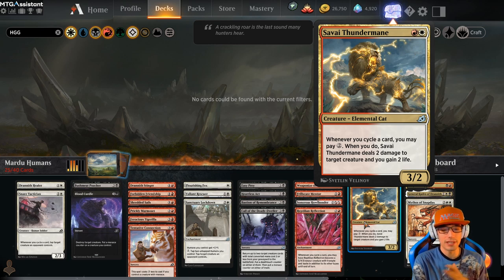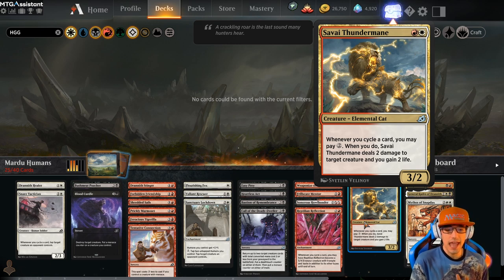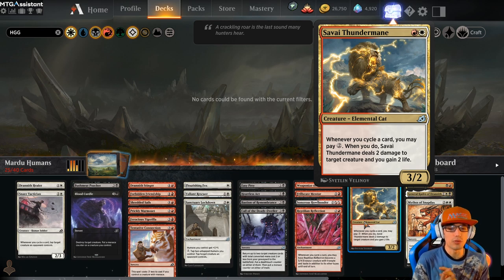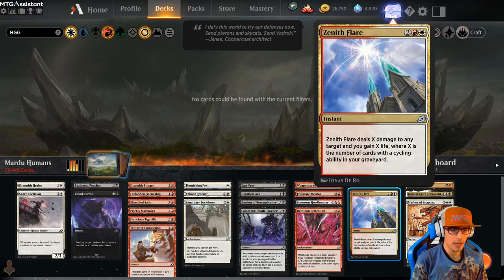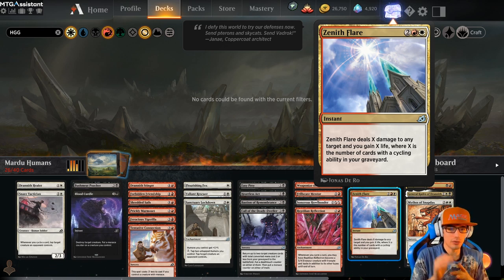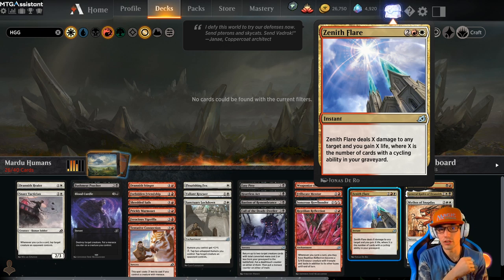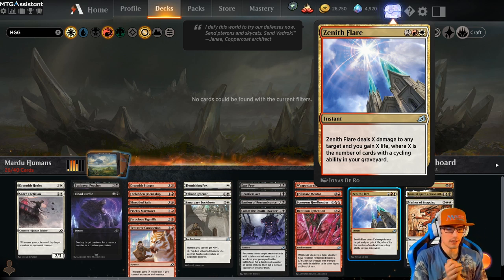We also have Savai Thundermane for 2 — it's a 3/2. Base stats are very nice, but it's a cat, so no human anthem from this. Whenever you cycle a card, you may pay 2 — Savai Thundermane deals 2 damage to target creature and you gain 2 life. So this is a great way to remove small creatures from the field. We have Zenith Flare for 4 — an instant. Zenith Flare deals X damage to any target and you gain X life, where X is the number of cards with cycling abilities in your graveyard. This is a great way to finish your opponent off or use as creature removal if something's threatening us.